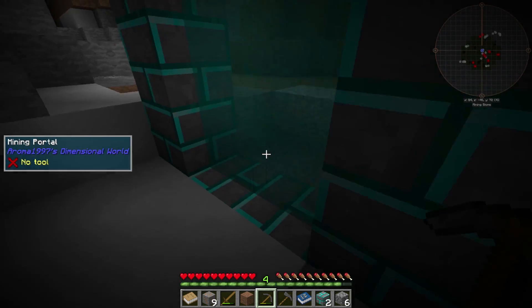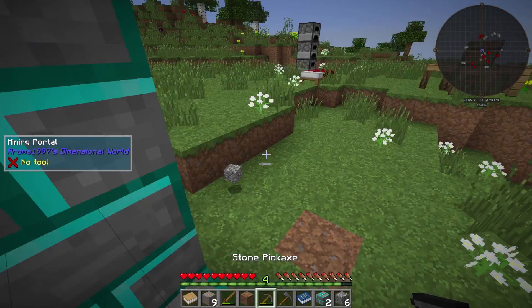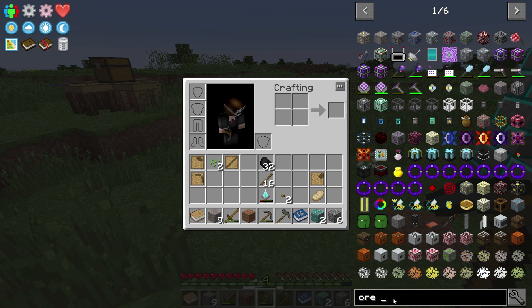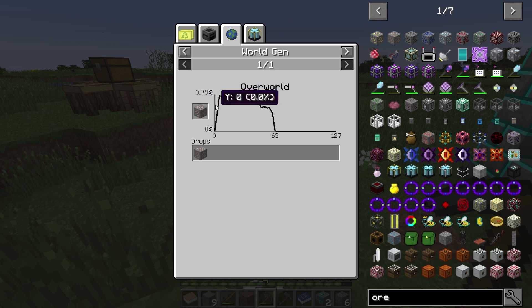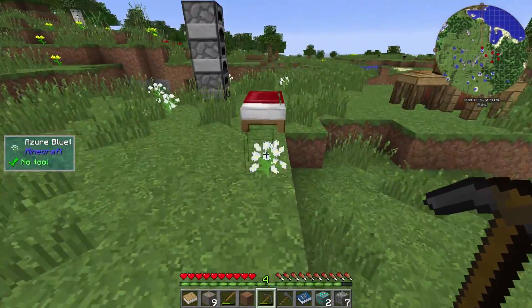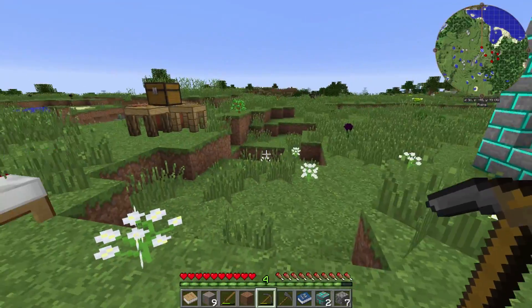We're here, we have a mining dimension. I don't know if the configs have been set to have better ore drops — I don't even know if that mod's in here that shows you that. It's just showing the overworld, not the mining dimension. We also have the void ore miner and the void resource miner later on, so those are valid in-game options.